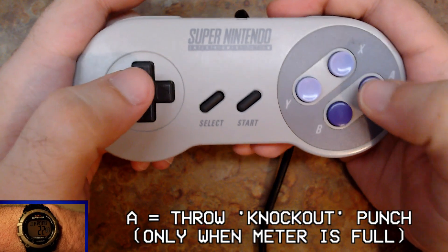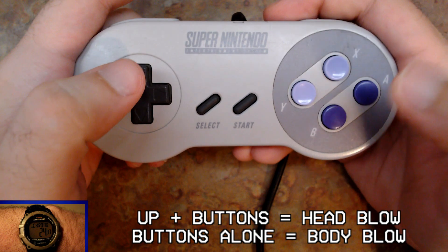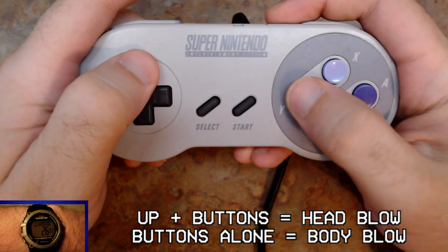A throws a right punch. A throws a knockout punch when the meter is full, and you need to use the D-pad in conjunction with those buttons to determine if you're throwing a blow to the head or body.